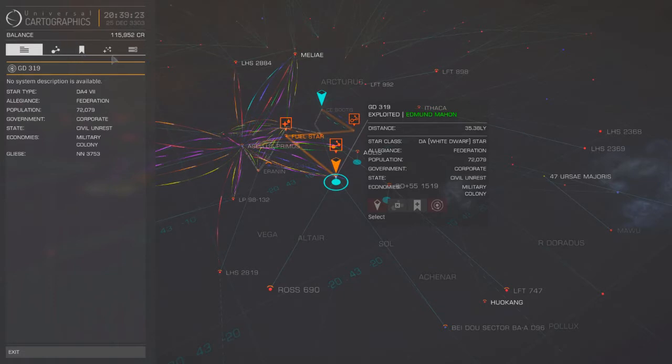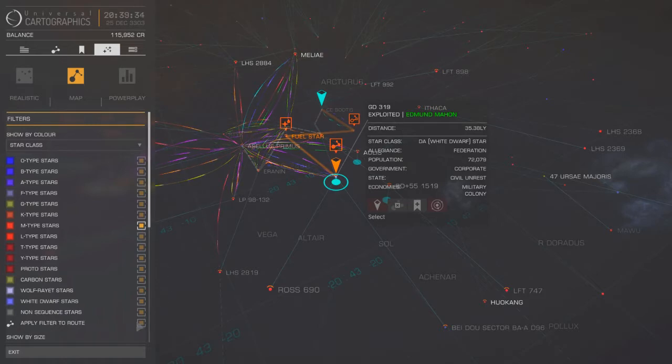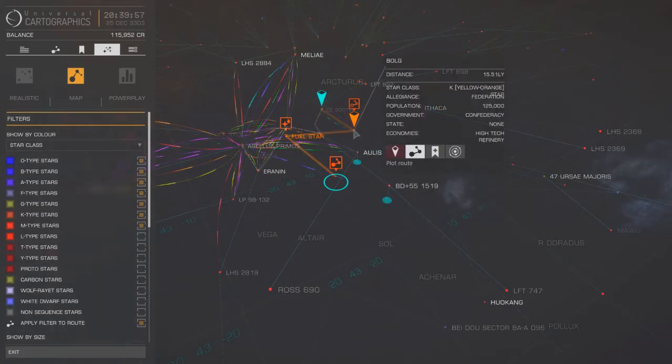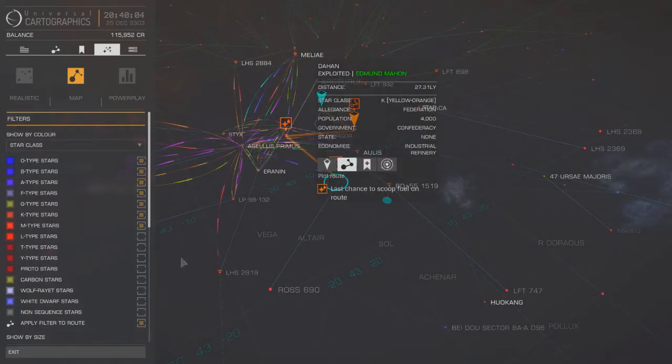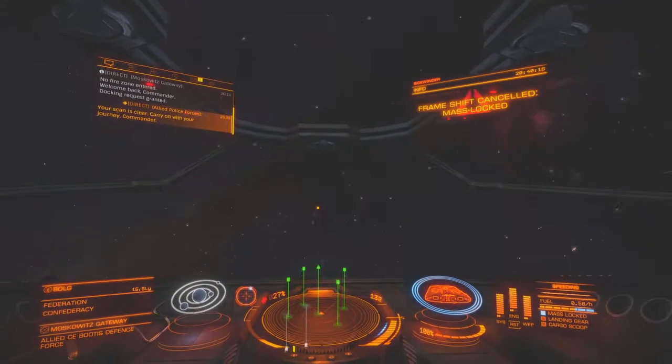This is all part of fuel scooping. If I open up this panel here you can see all the different star types. The top seven are scoopable ones, right down to M - so L isn't scoopable. Switch off all these, then the bottom one says 'apply filter to route.' What that means is that when you make your route it'll only stop at scoopable stars and navigate the route through those.